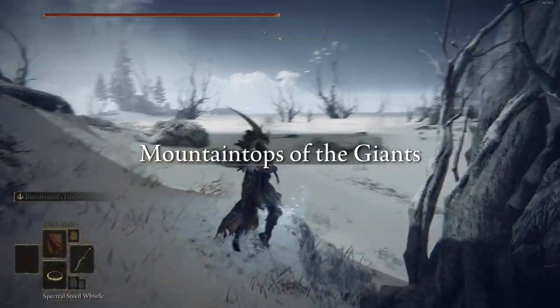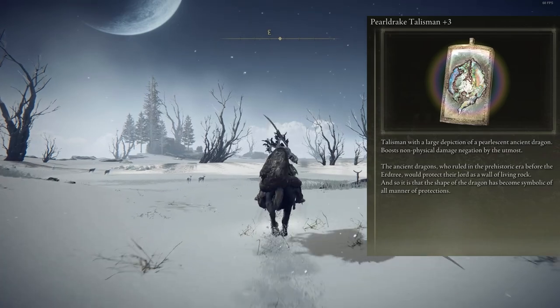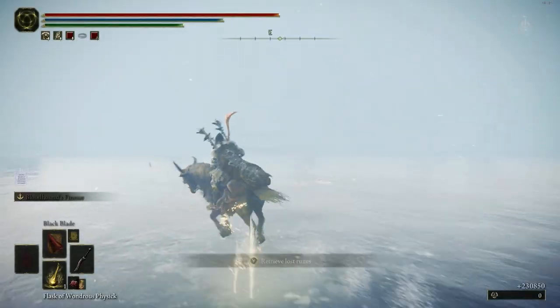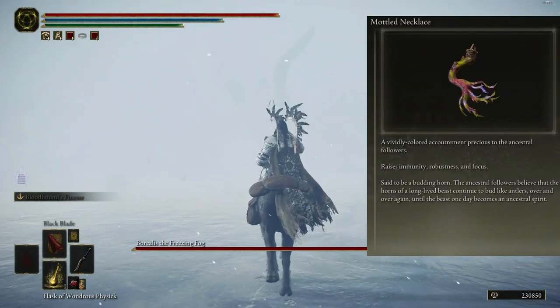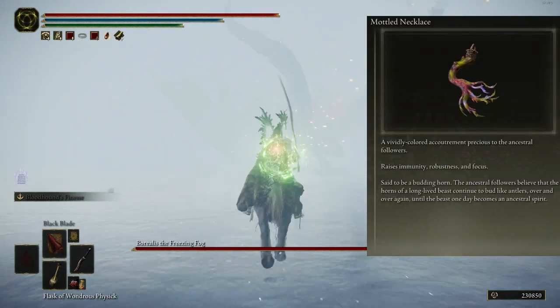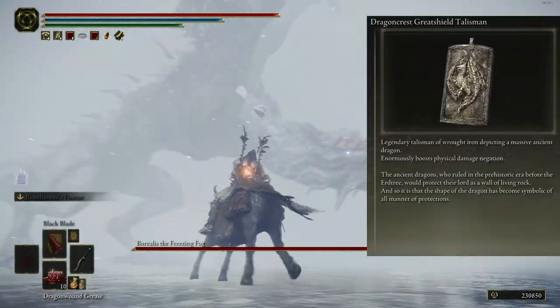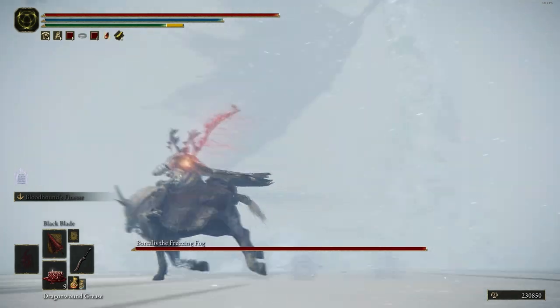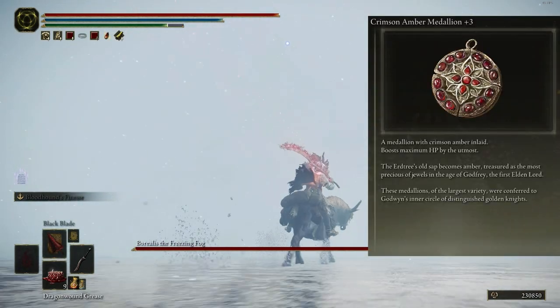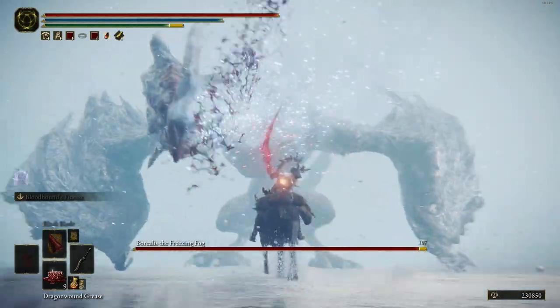For talismans, I choose the Pure Drake Talisman +3 to deal more damage with spells, then the Mottled Necklace to raise immunity, the Dragon Crest Greatshield Talisman to boost physical damage negation, and finally the Crimson Amber Medallion +3 to boost maximum HP.